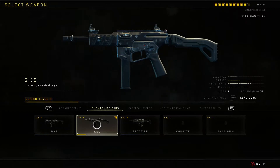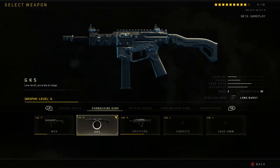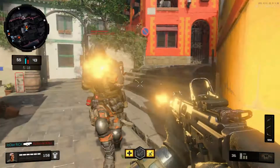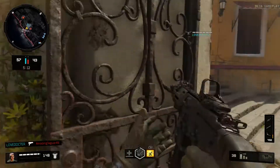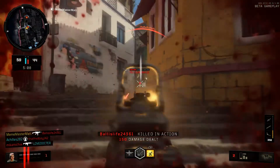Next up has to be my favorite gun of them all, the GKS. This gun's accuracy is insane — it literally shoots on a laser. The accuracy is so good it can beat out most assault rifles at medium range due to its fast fire rate. This gun is great in all situations, and with its great mobility you can flank your enemies with ease. This gun is a monster.